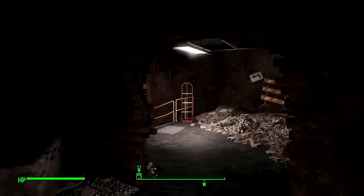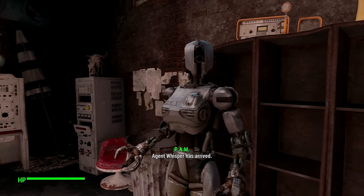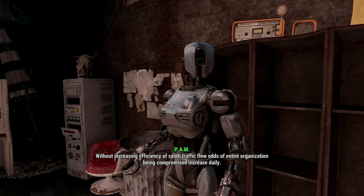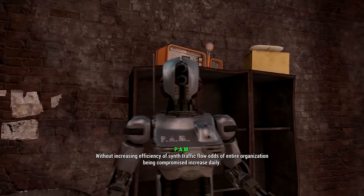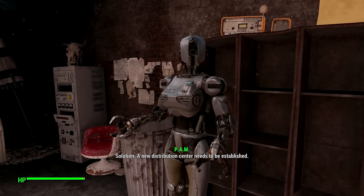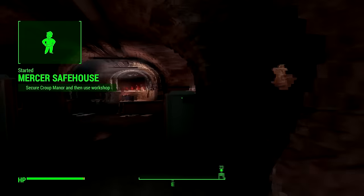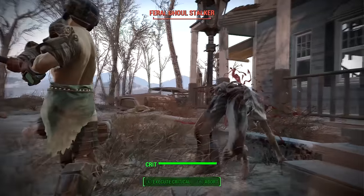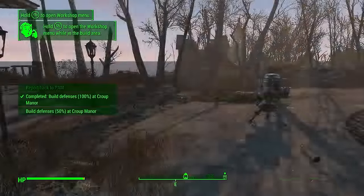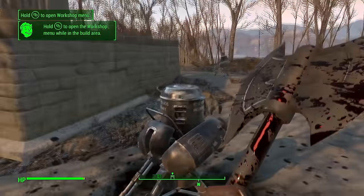Now you must talk to Pam — she's the Assaultron robot, also in the Railroad HQ. There's sometimes a bug where she won't give you the quest; if that happens just do other Railroad quests and come back to her. Usually she'll give it to you straight away. The quest is called Mercer's Safe House. You'll be sent to a random settlement where you just have to clear out the area and set up some defenses. Literally just put down two turrets and that counts as enough defense to complete the quest.